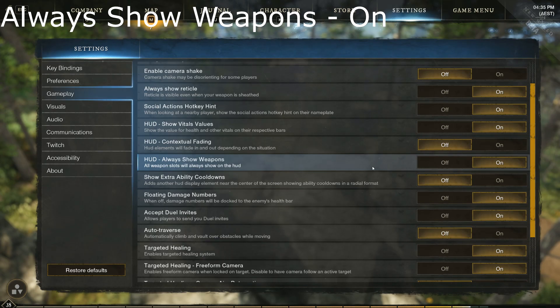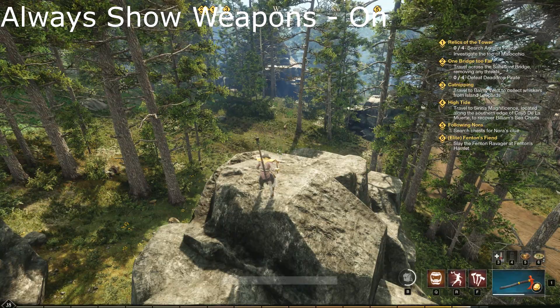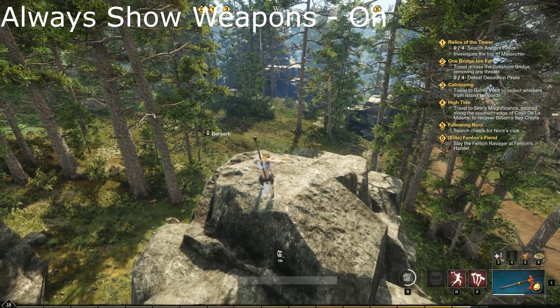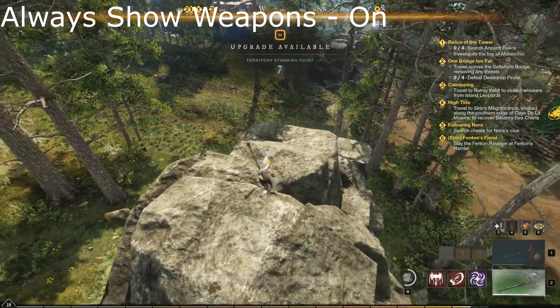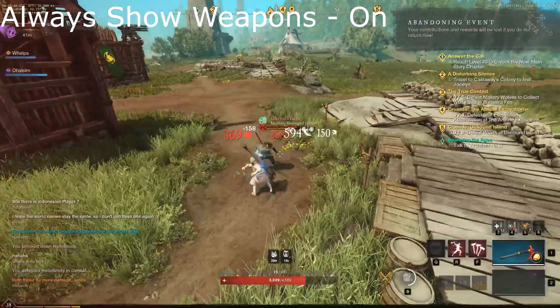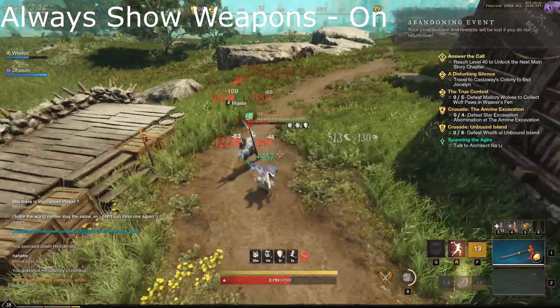Always Show Weapons — you'll find it under gameplay. By default it'll be off, so you will only see one weapon that you're holding right now and its cooldowns on the bottom right, and when you switch weapons it goes away. You must turn this on to see cooldowns for both weapons.